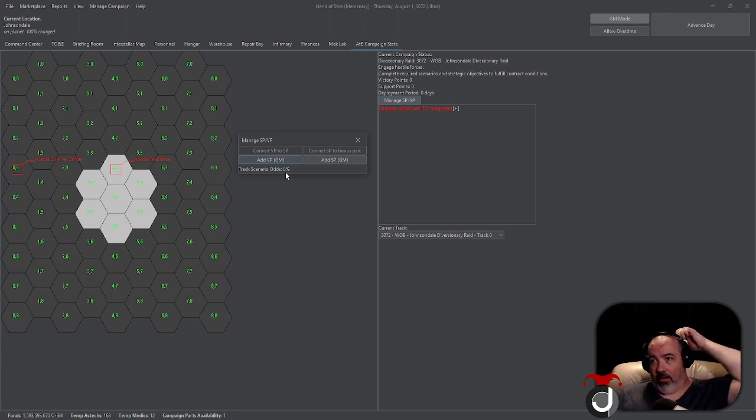The developer working on StratCon, as of the date of this recording, is currently on a kind of vacation, so what we have is what we have. There may be more features added later. Victory points are typically awarded depending upon the scenario you're doing, and support points are awarded similarly — traditionally for convoy missions where you're dealing with third-party convoys you're saving or destroying.